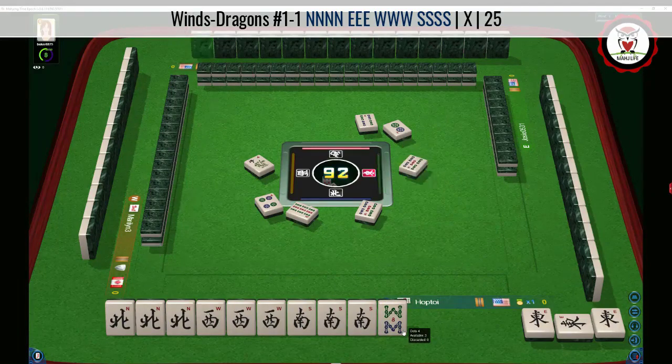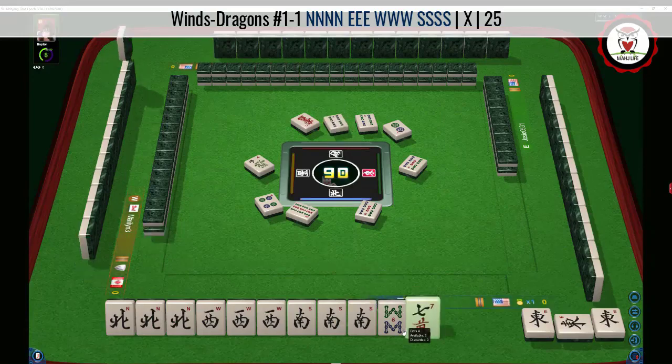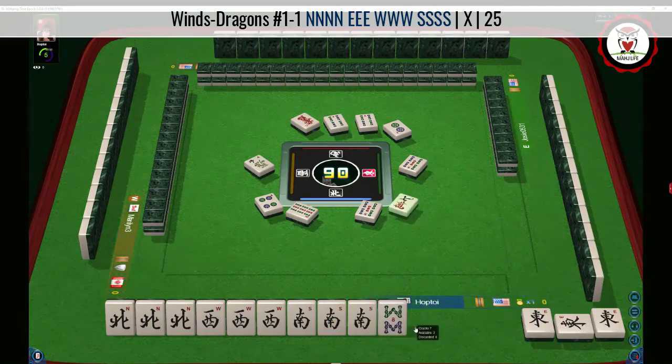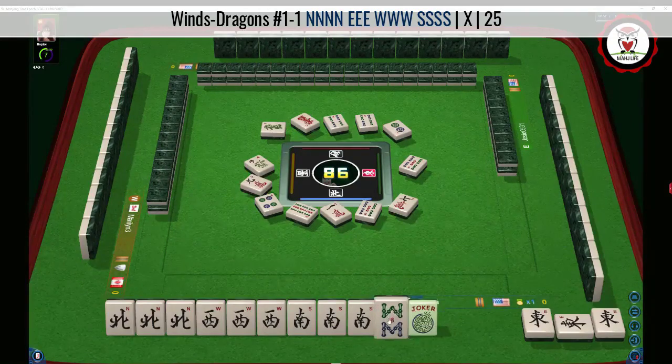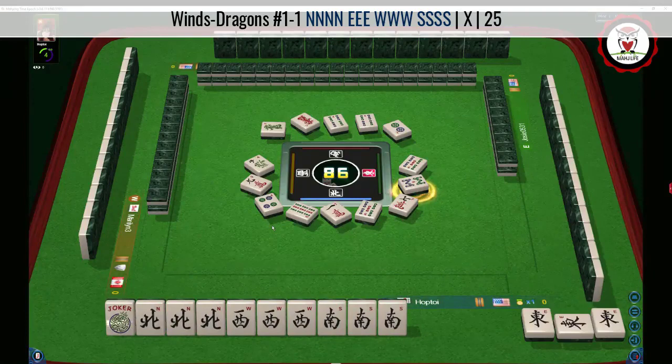Five bamboos. Red dragon. Four bamboos. Seven characters — we just have to bide our time. North and South is what we're looking for. First hand: Kong, Pung, Pung, Kong. Big news — green dragon. Nine characters. Oh, a joker will do. Eight bamboos. So we're ready to win on a North or South because we already have the West as a Pung for this hand.